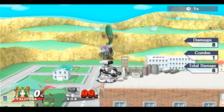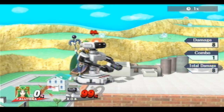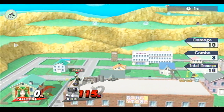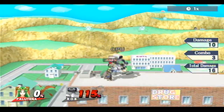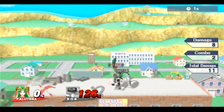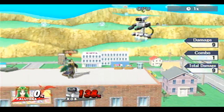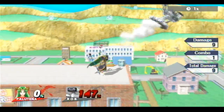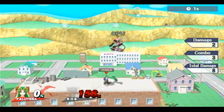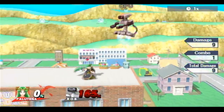Another throw — her back throw can potentially kill depending on the opponent's percentage. So if Rob was at a bit higher percent, back throw is definitely the throw to use to get the kill. Maybe even up throw. Let me talk about forward throw: forward throw doesn't really lead into much and it won't kill either. But maybe you can set up for the neutral air if you actually use forward throw — I can see something like that maybe working out.